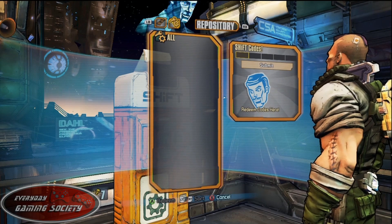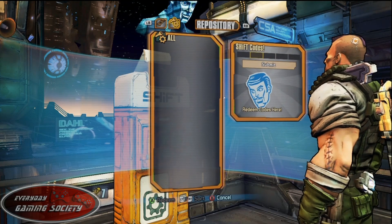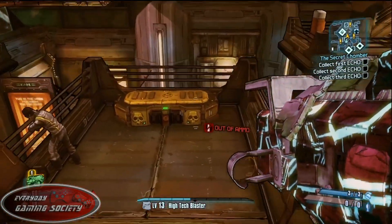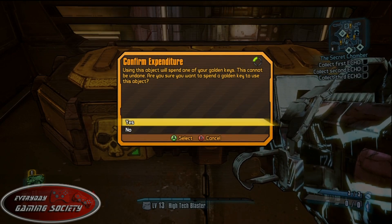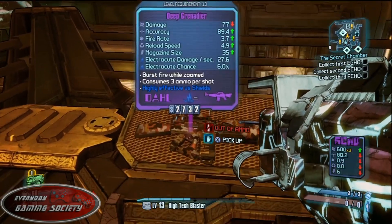You can enter the SHIFT codes in the main town where the Meriff lives — where you killed him earlier. There is a SHIFT repository right by the Meriff's office, and right there you can type in your golden keys and claim them. Then over here in the center of town, right in front of Moxxi's, you can open this golden chest.